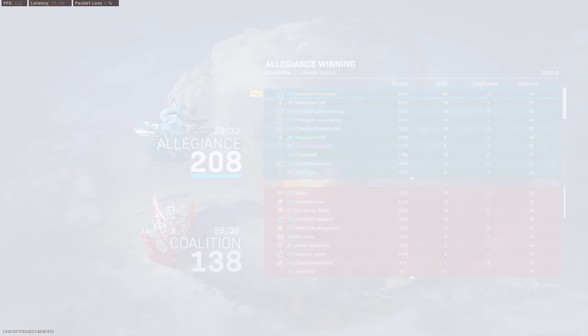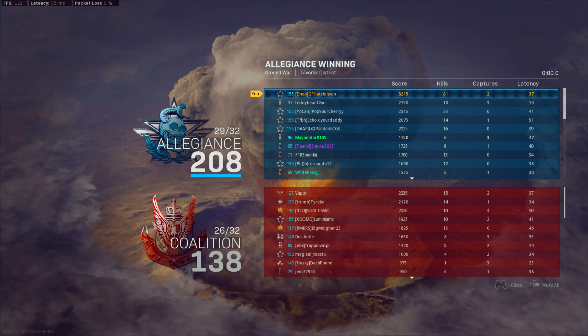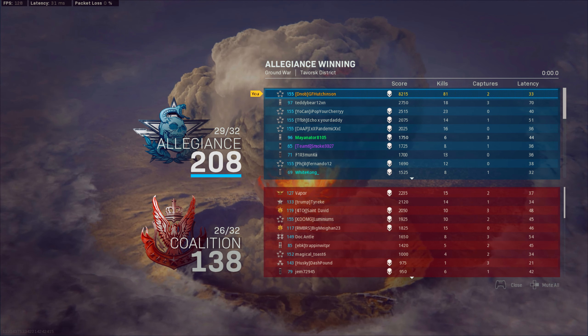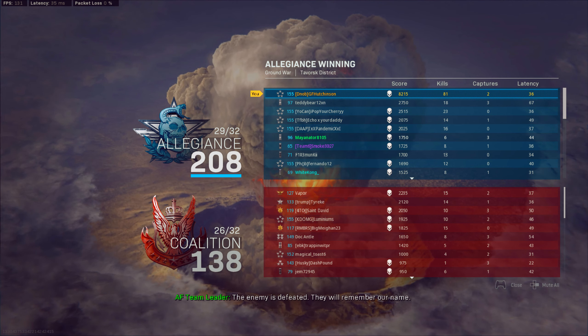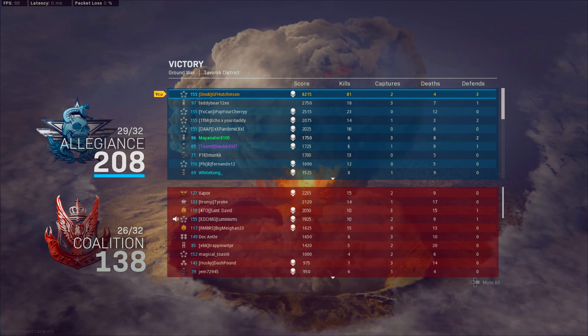We end up going 81-4. Overall, it was a really fun match for Favors District, 47 Gunstreak. Those are my new updated tips for some Ground War, and check out that gun builder online - you guys can see all the different stats and all that stuff. Hopefully you guys enjoyed the video, and I will see you all in the next one. Peace.